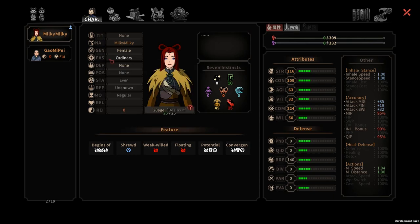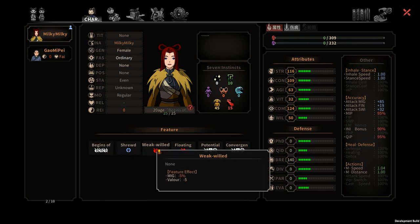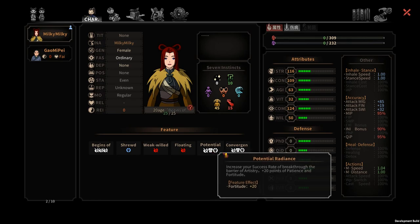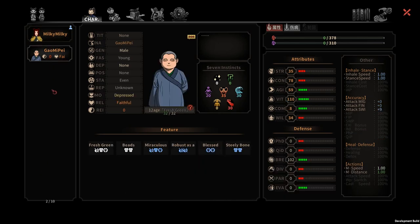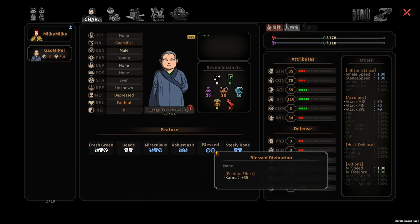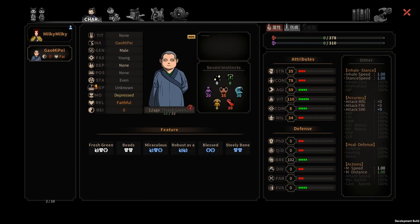Now let's look at our stats. Our fascination is ordinary, reputation is unknown, mood is regular, and standpoint is even — our stats look normal overall. We can see our features: Begins of Summer, Shrewd, Weak Wield — oh no — Floating Pulse, Potential, which increases your success rate of breakthrough, and Convergence, which also increases your success rate of breakthrough. And that's our potential future husband — he has really good traits. He's Blessed and Robust as a Beast. Wow, so great.